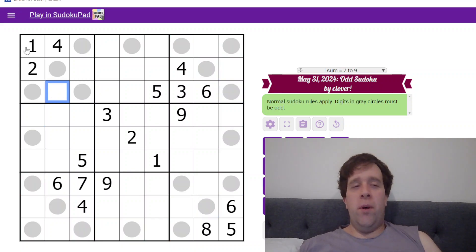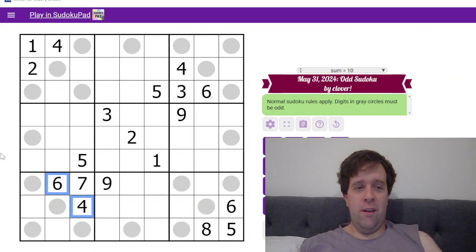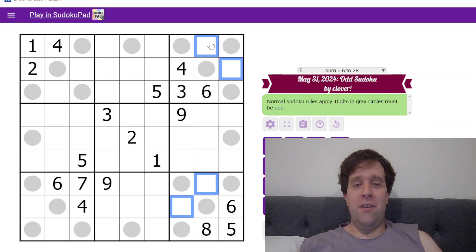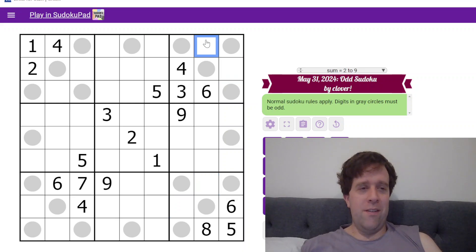Key thing to remember is in a Sudoku, in the digits 1 to 9, we have 5 odd digits and 4 even. So if these 4 are odd, and this one's odd, it must mean that these 2 are even. Similarly, we can do that same trick across the board. Here, these are even, so these 2 must be the evens, and these 2 must be evens. If you've already spotted the next step after that, fantastic — we'll get to that.